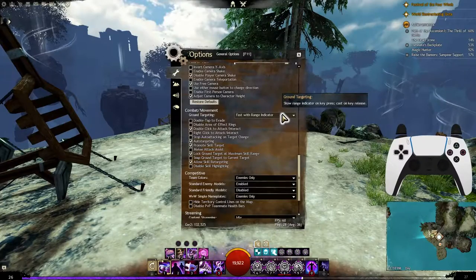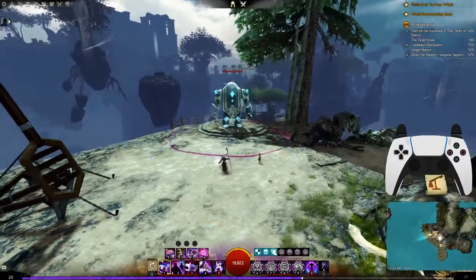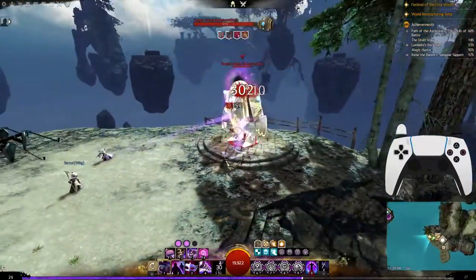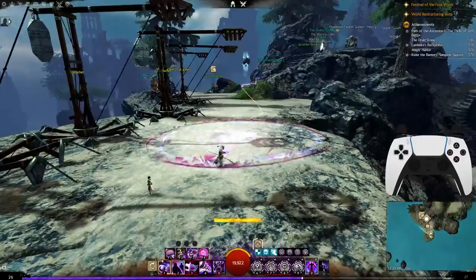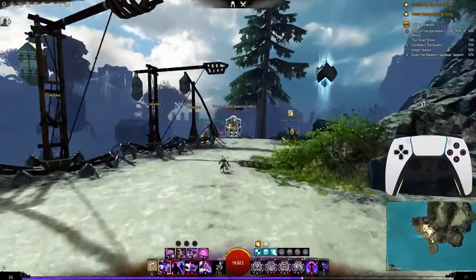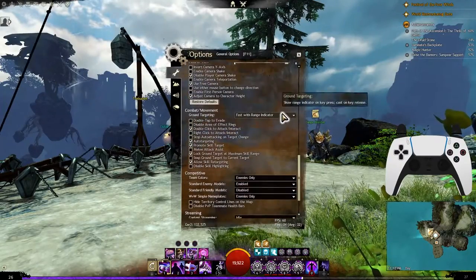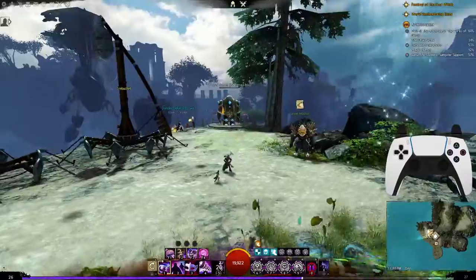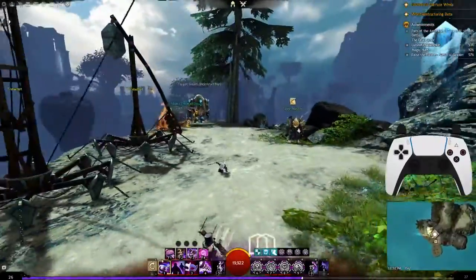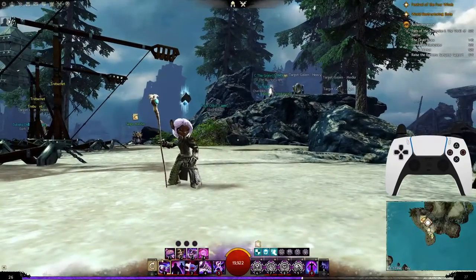For ground targeting, I personally like to use fast with range indicator — that way I make sure I try to aim with the reticle and have a moment to confirm it's set up right. If it's barely off-center I can try to adjust in the last few moments. It's much better to know where you want to aim first, then go. But you can also set it to normal so you have more time to properly place it — you can adjust it all you want. One last thing on buttons and keybinds I forgot to mention: I have it set up so if you hold down left trigger and then left bumper, or right trigger and right bumper, your camera will actually look behind you — specifically for PvP so you can run forward, press that, and immediately blink forward with a skill.